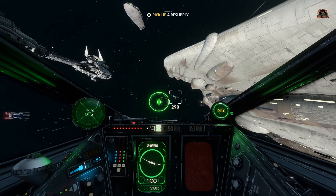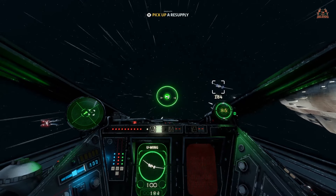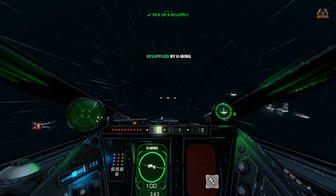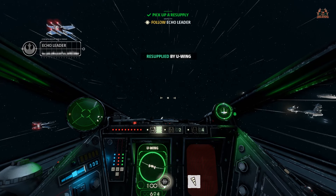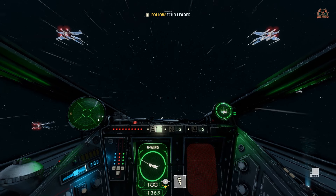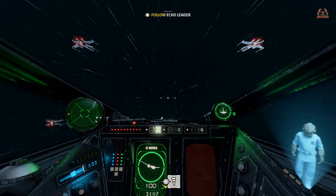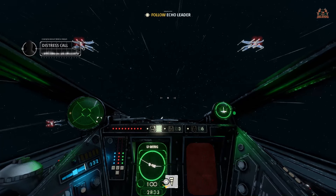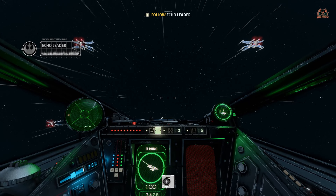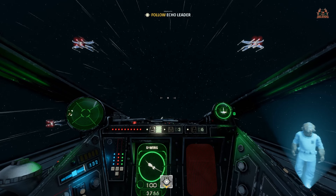Now lined up for my missile resupply — flying directly at it. Done! I've been resupplied. You can see it flashing on the dashboard — that's my missile indicator. I'm ready to progress.